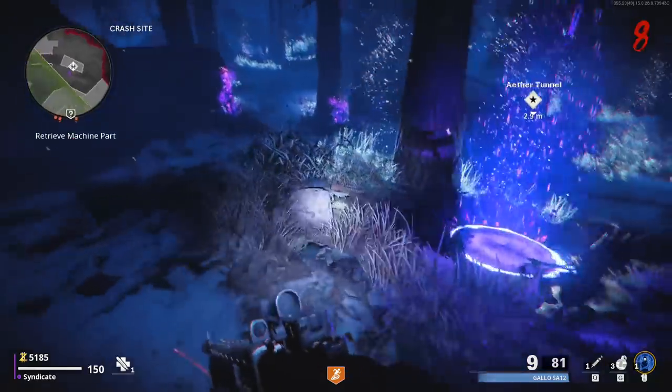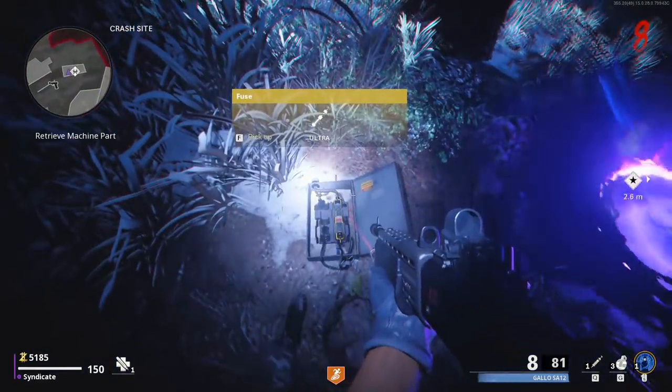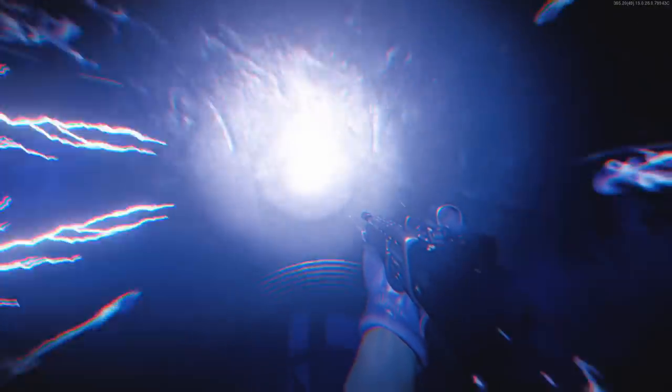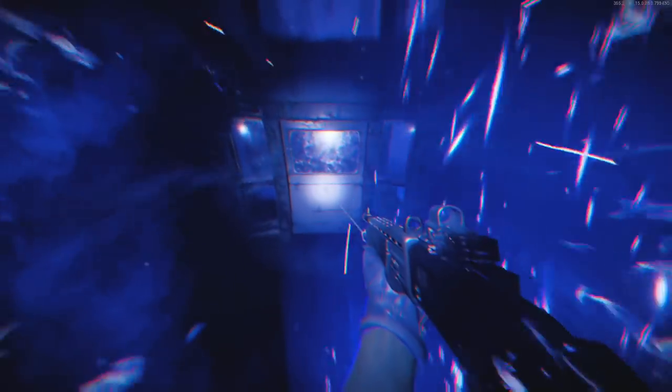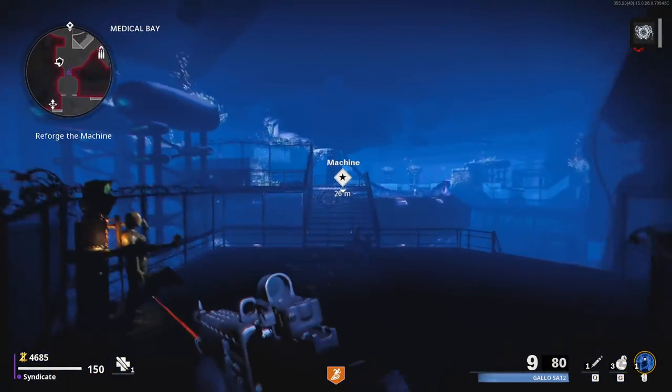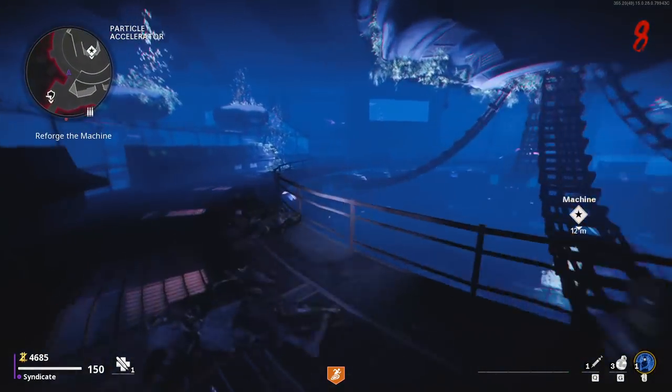As you can see, the Aether Tunnel is in front of me. If you look straight ahead of it, you can see a gray container — shoot the container, grab the fuse, and you can take the tunnel. This tunnel may not be here for you, but in this circumstance it was — two birds, one stone. When you teleport through, you'll be able to grab the machine part, run over, and build the Pack-a-Punch machine.